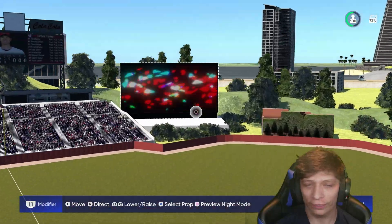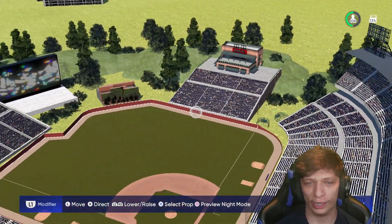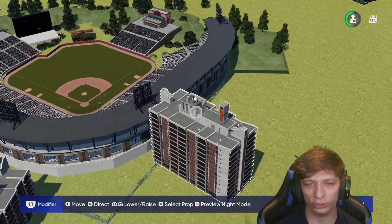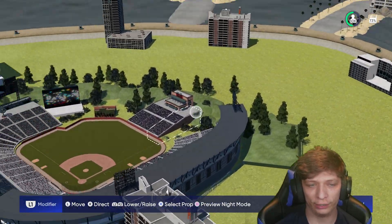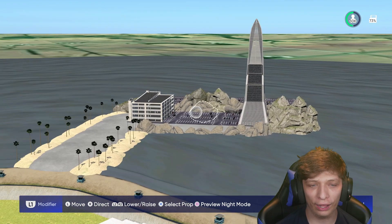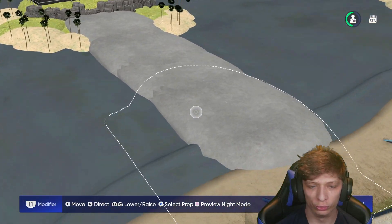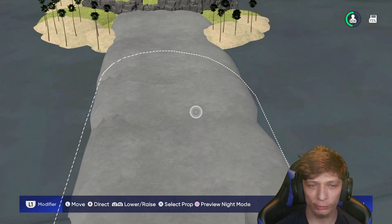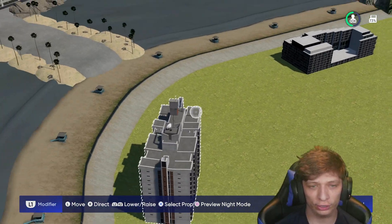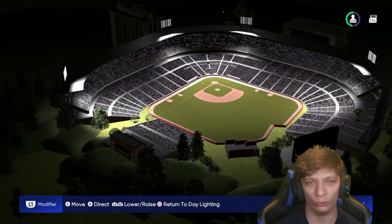This next one is interesting - it's another new one and we have the brand new scoreboard in left field. At least it's animated, and that's so cool looking as you're building the stadium. I think they did a really nice job. It's a very basic looking stadium but nice - not flat terrain, a couple buildings in the distance. Over here they built a custom island so you can really get creative.